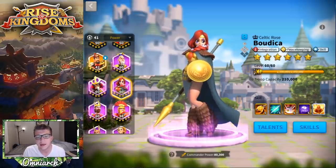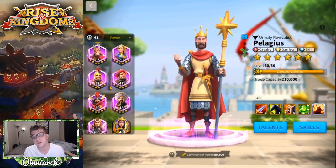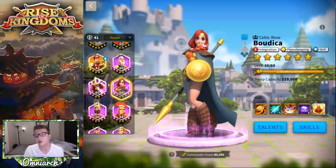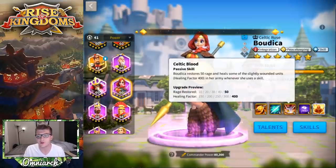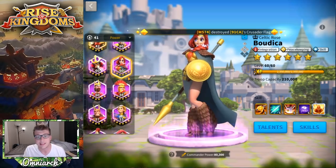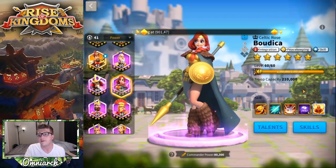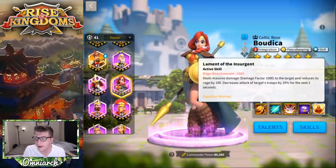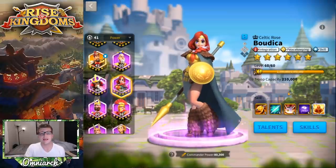The other thing that's missing from Boudica's skills is a buff to a specific troop type. Kusunoki gives you 30% archer stats, Pelagius gives you 30% cavalry stats, Olji gives them to infantry — most epic commanders give 30% stats for a specific troop type. When pairing her with somebody, you have to realize your troops' stats on the battlefield are going to be lower. A Pelagius-Baibars combination gives 20% extra attack on top of Pelagius's 30%. That's the real problem with Boudica — the stat difference is going to be pretty substantial, even though she has a nice single target damage factor and an okay debuff.